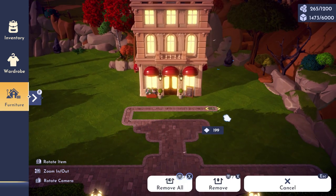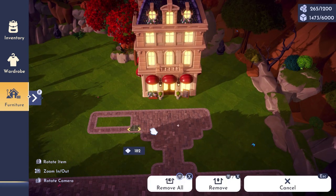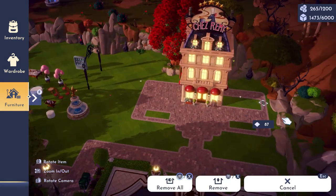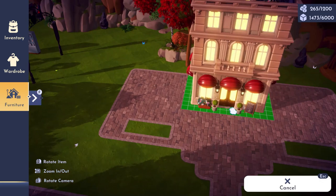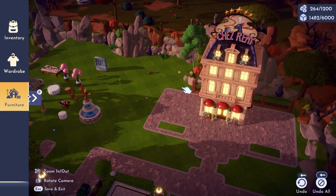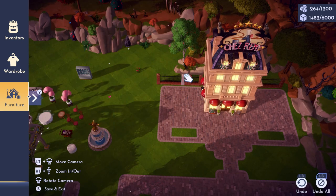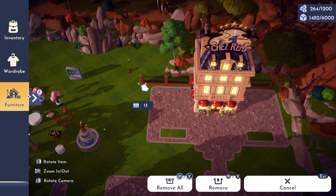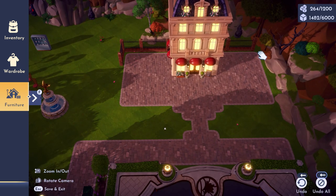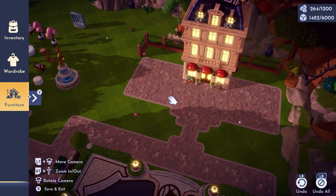Not everyone has the exact same style in Disney Dreamlight Valley, so if you're looking for more content like this, let me know in the comments section. Let me know some other themes for the plaza you'd love to see — I'm really interested in something either a little more natural or possibly more princessy and elegant. In a perfect world, there's a specific item I really wanted for this build: the brick Monsters Inc. house, a skin available in the premium shop, which would really add to the townsy vibe.